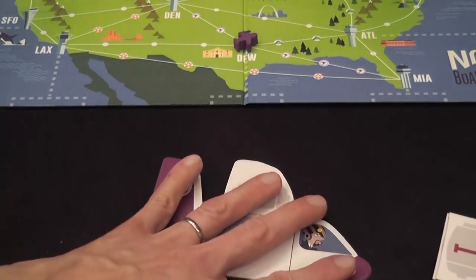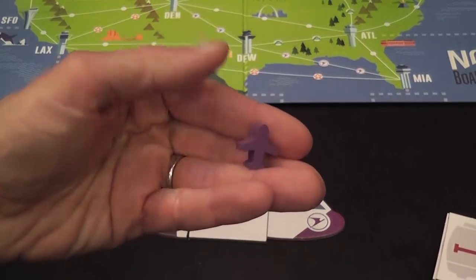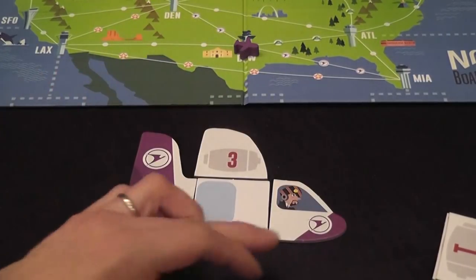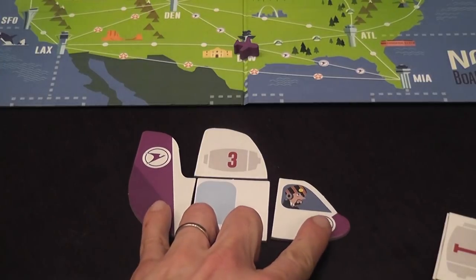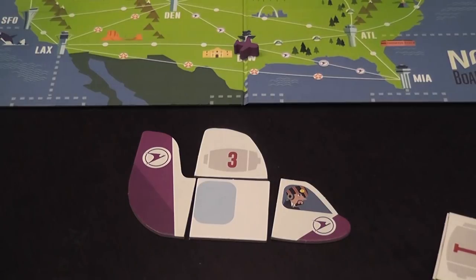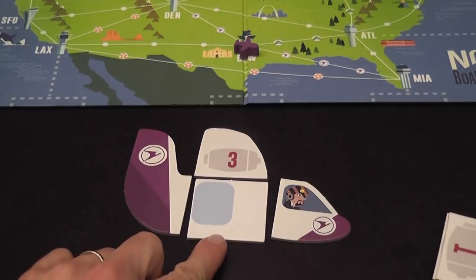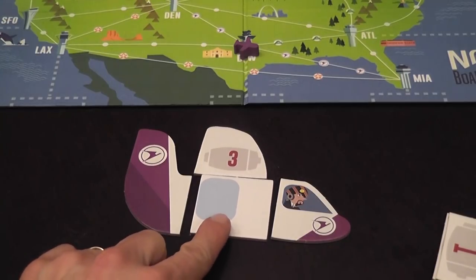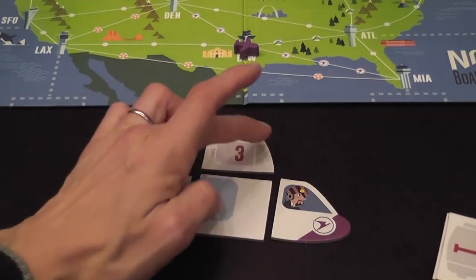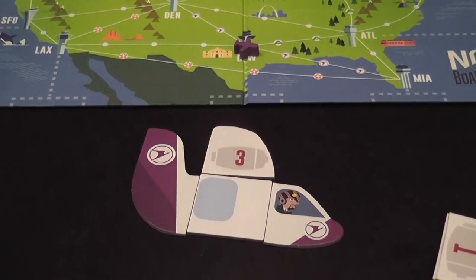Each player will have an airplane. The position of the airplane is marked on the map by a wooden token, and the capability of the airplane is presented by this adorable display. These parts with symbols represent the unique connections that the airplane can fly. This section represents where you place your passengers — each section of this kind allows you to carry a passenger. And the number you see here represents the number of spaces the airplane can move each round.